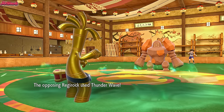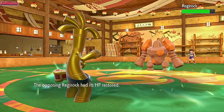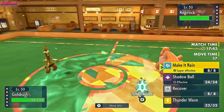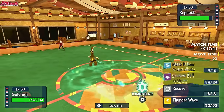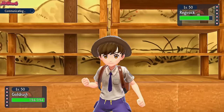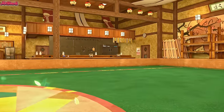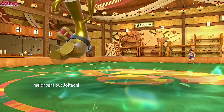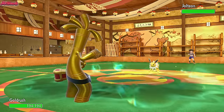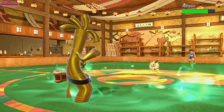Gholdengo's in — not having to worry about a Body Press, not having to worry about an Earthquake, just a not-very-effective Rock move. We can just go for a Make It Rain, because chip damage is chip damage at the end of the day. Even if they bring the Jolteon in to take the Make It Rain, it's not going to take it super well. They do withdraw, and Jolteon comes in like I kind of guessed. We go for a Make It Rain, which does a nice little bit of chip — nothing too drastic, but chip nonetheless.